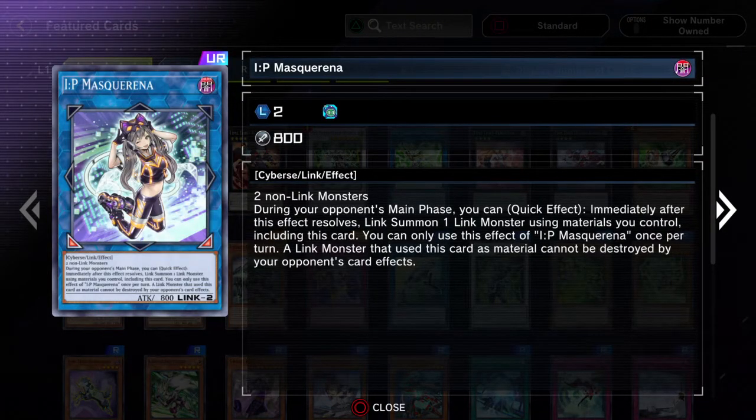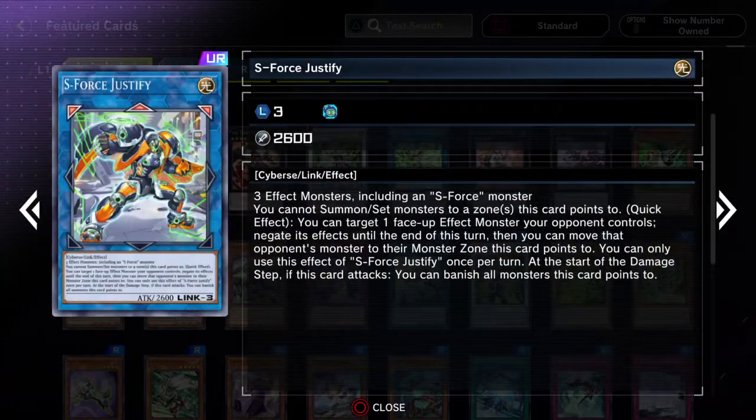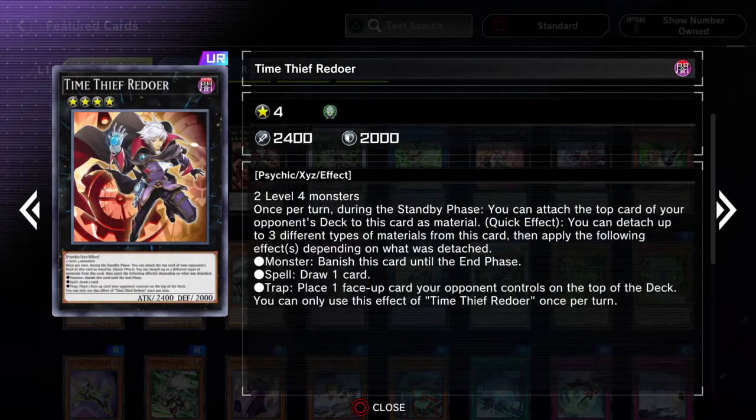This is where you can find the IP Masquerena, which is really good. You can maybe even catch your opponent off guard, or it can really set up a Nightmare Unicorn during your opponent's turn, because Nightmare Unicorn can activate its effect during either player's turn. Being able to disrupt your opponent as a quick effect and spin it back into the deck can be really good.